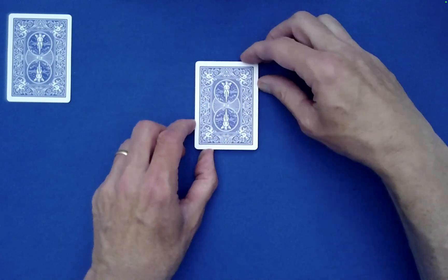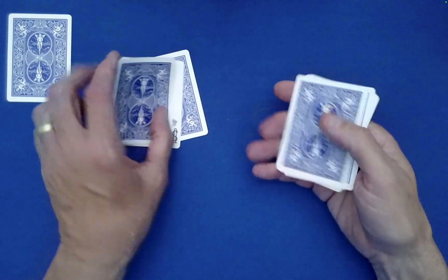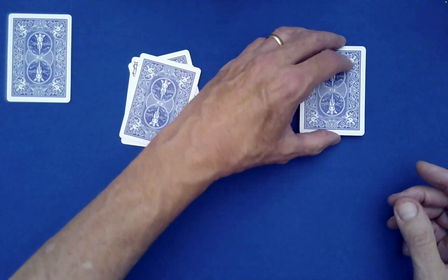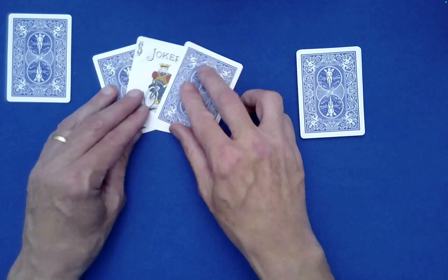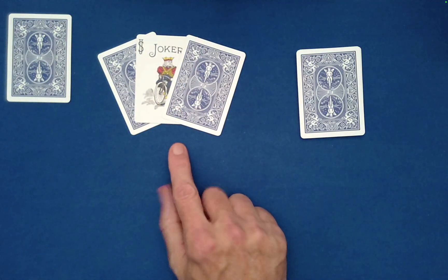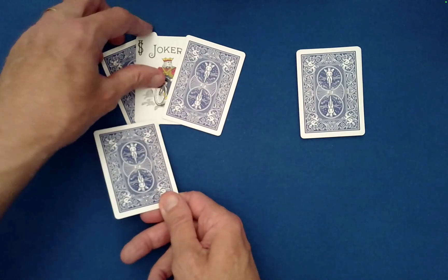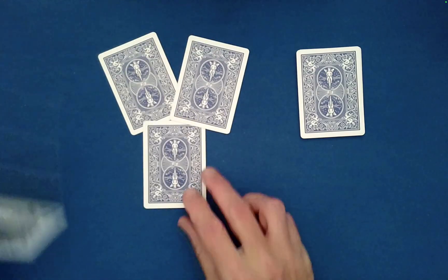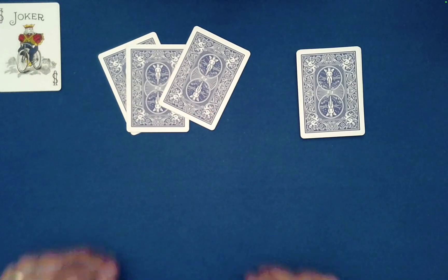Wow, what a mess we've made there. So what I'm going to do now is just push off the top three cards — we have nine over here — spread these out like this. And as you can see, the joker is in the middle of this group of three. Now I need you to go ahead and switch out the joker.